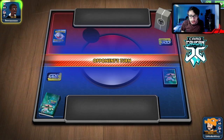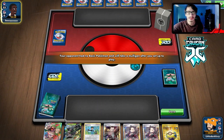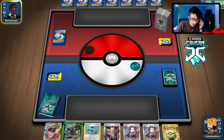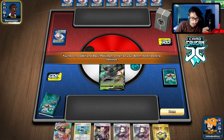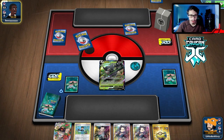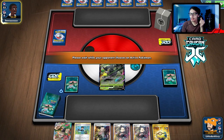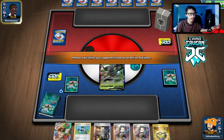Let's try out this deck again — hopefully we get a little more Zarude action; we have yet to use it which is a little disappointing. We do get a Zarude start unfortunately, with no Grookey or Egg Row to go turn one. We'll Bird Keeper and hope for the best. Looks like we're on Pikachu — we can definitely beat Pika, probably a favorable matchup. I'm glad we're not playing against Lucario Metal — that's probably an auto-loss for this deck.